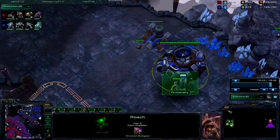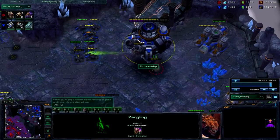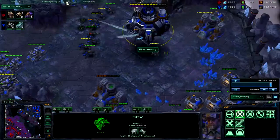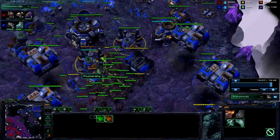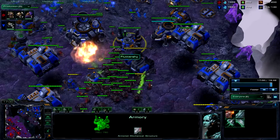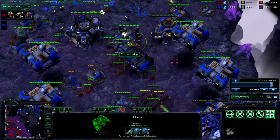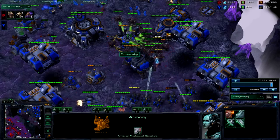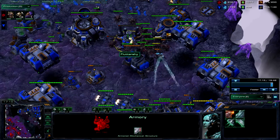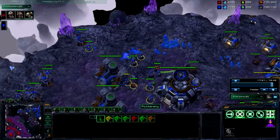Every time you get a command center that lifts, put something underneath it. He has missile turrets here so this doesn't last, but same concept. When you get in against a mech army, go for the armories — his upgrades are going to be very scary. You don't want him to hit 3-3. 3-3 mech in Brood War is considered the unstoppable, unkillable army, and that's exactly what you do not want him to hit in SC2.